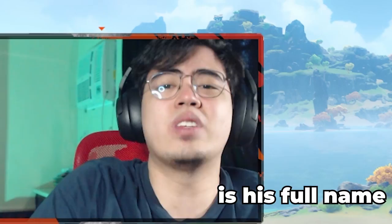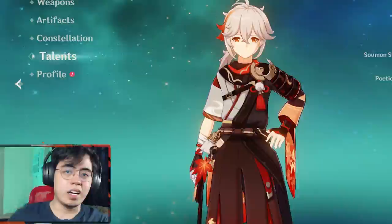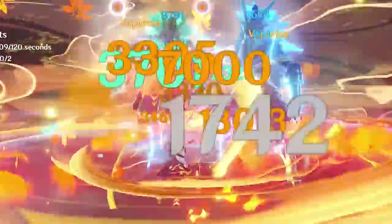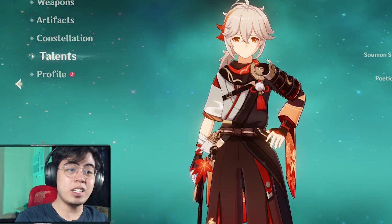XNL here and this is my Kazuha guide. Kazuha is another amazing sub-DPS character who you can use in virtually any team comp. He is also one of the few enablers of a single element team, like a triple Pyro plus Kazuha team, as he gives elemental damage bonus to the whole party according to the element he swirled.